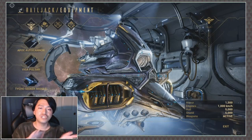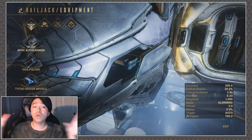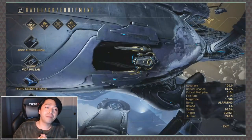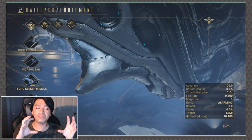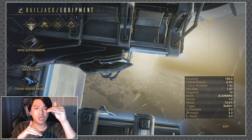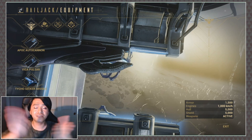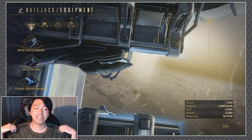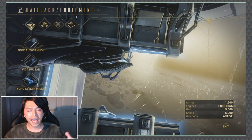Let's address each tab individually, starting with the equipment tab. This is very similar to a loadout selection screen — we have the pilot gun slot as well as the side turret slots. DE Steve did say these will be pulling from the same pool of weapons, so think of it as two slots for primary weapons that go on different parts of your ship. The pilot gun slot is for you as the main pilot, and the side turret slots are for anybody else manning your ship. In the pilot gun slot they had the Apoc Autocannon, and in the side turret slots they had the Vega Pulsar.